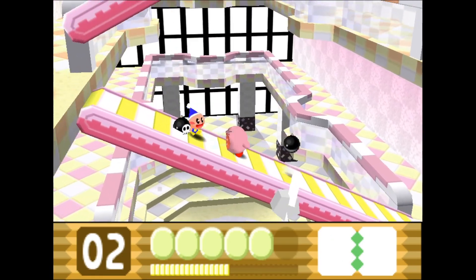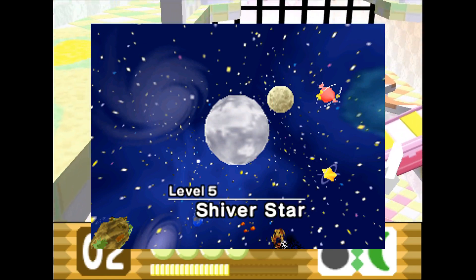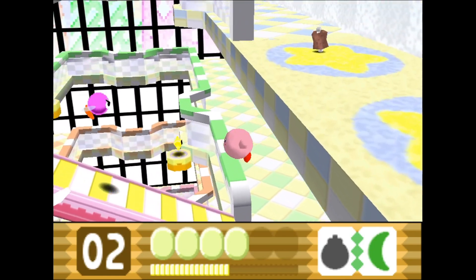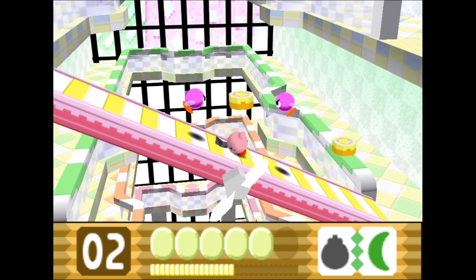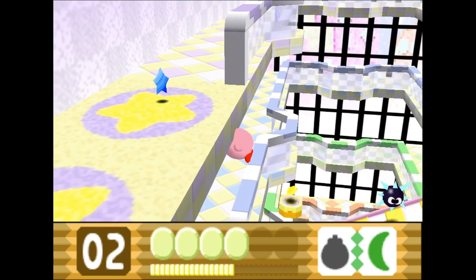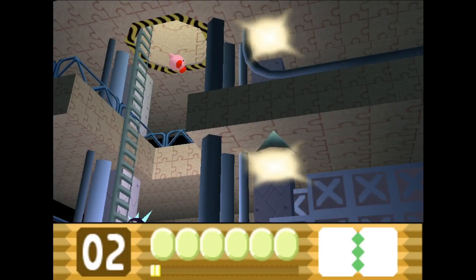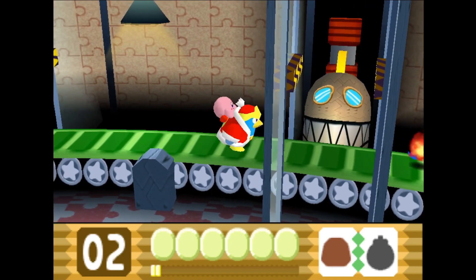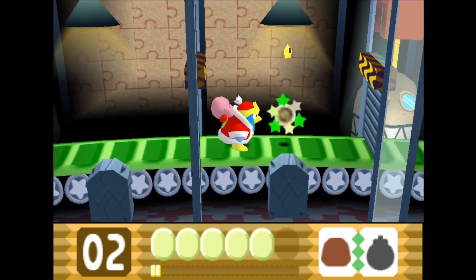Then the realization kicks in that this is not like any other winter level. In the world select screen, Shiver Star appears to be Earth but frozen over, which heavily implies that this is the frozen remains of a human civilization. While Forgotten Land would later revisit this concept, it's definitely a pretty interesting and dark-themed area in a Kirby game. Moving on to the next stage, things get even weirder and more interesting as it takes place in a factory, containing many hazards such as crushers, conveyor belts, bulldozing robots, and giant hammer machines. This is one of the craziest and action-packed levels in the game.